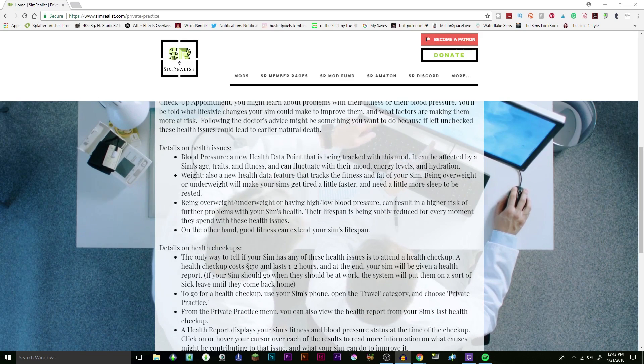There's also a new health data feature that tracks the fitness and fat of your sim. Being overweight or underweight will make your sims get tired a little faster or need a little more sleep to feel rested — and that honestly speaks the truth. Being overweight, underweight, or having high or low blood pressure can result in a higher risk of further problems, and your sim's lifespan will simply reduce every moment they spend with these health issues.